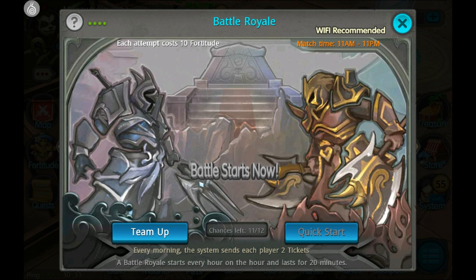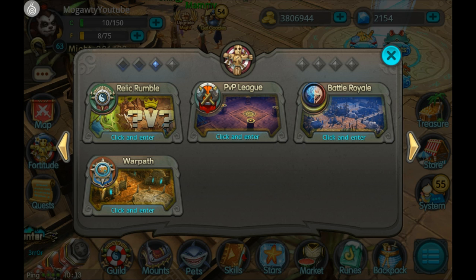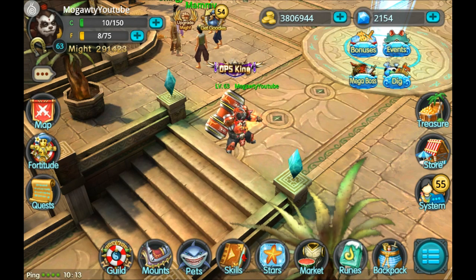If you go into a Battle Royale and your team wins, you earn two blood gems, and even if you lose you still get one. It would be 50 days to get a mount if you lose every single royale, and 25 days if you win all of them. It'll probably be somewhere in the middle, so 30 to 35 days, maybe up to 40.